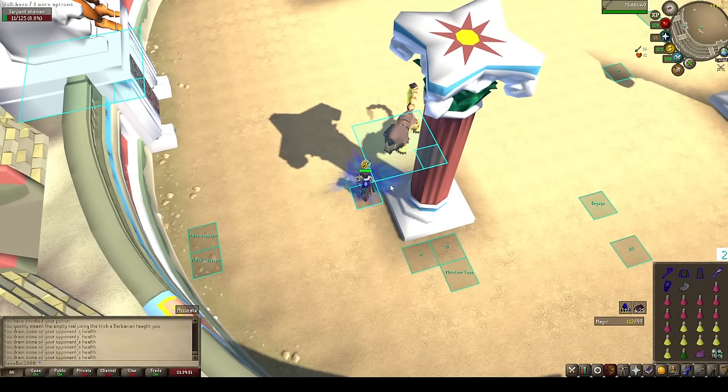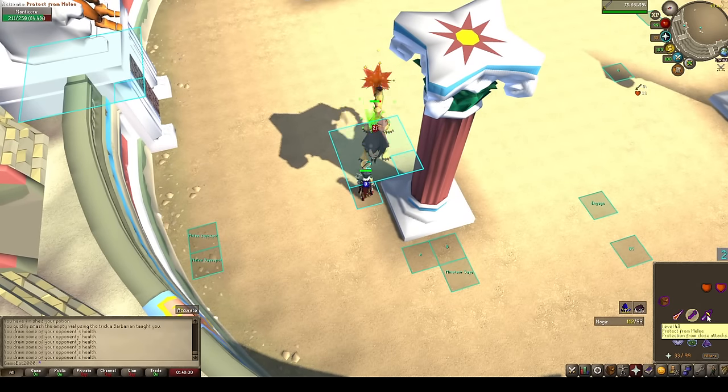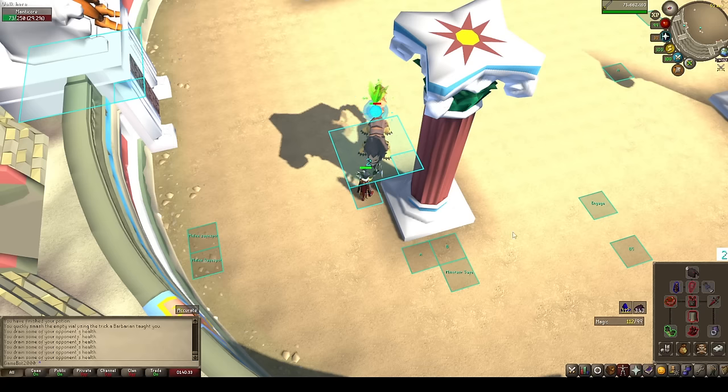Can he see me? No, he cannot. Get away from the explosion. Now we just flick the manticore. We remember he is going to explode, so we don't want to be standing next to him at the end. Looks like our blood fury did its job — topped us all the way back off.